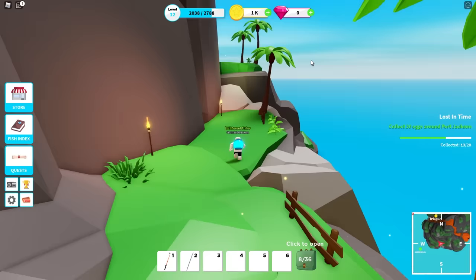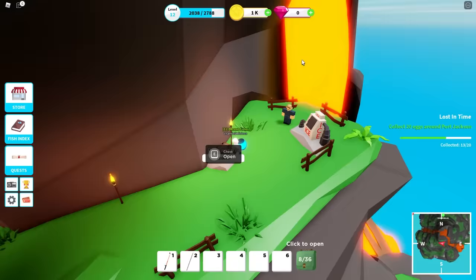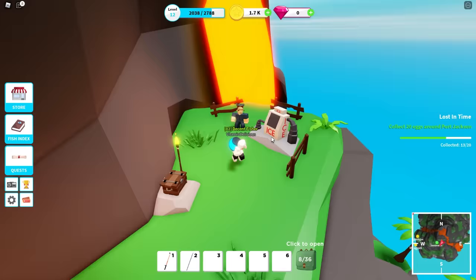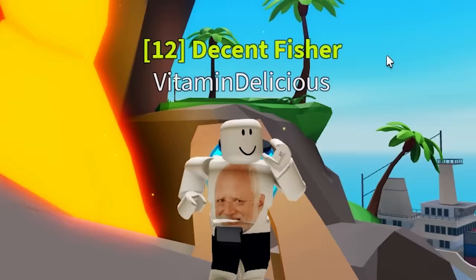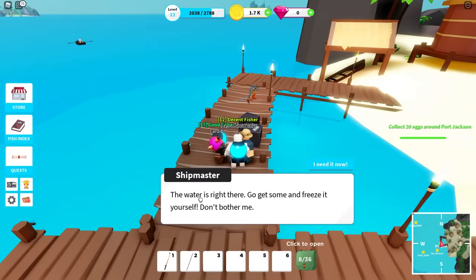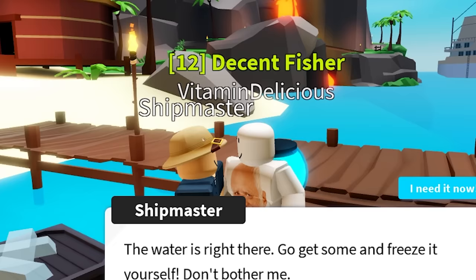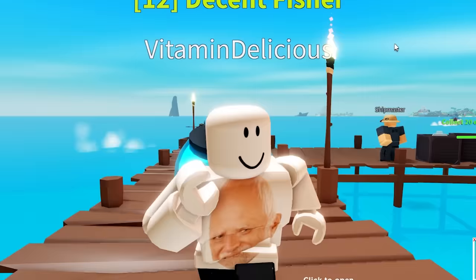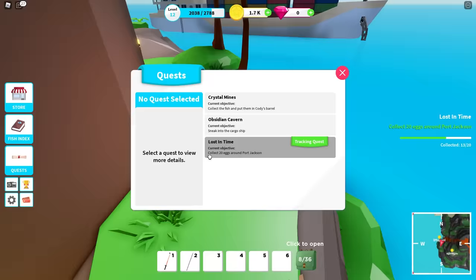I'm gonna head back to the island and talk to the guy up here again. I can steal from his chest — thank you. He says to head to the cargo ship to get some ice. I'm supposed to talk to the ship master first — I'm so stupid. Here's the ship master. I need ice. He wants me to freeze the salt water. He's being really mean, telling me to get lost — it's like what I say to my fans. The quest tracker says I need to sneak into the cargo ship.